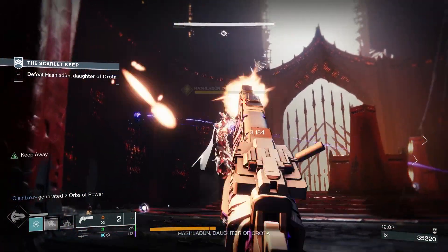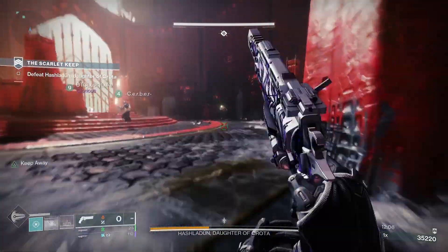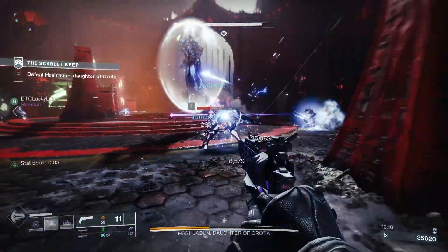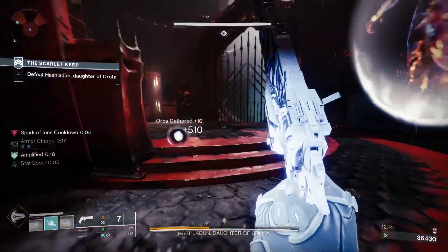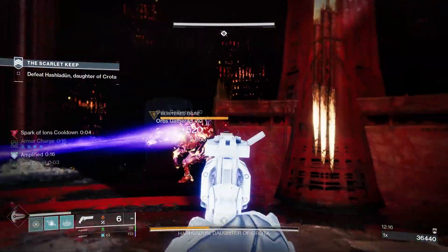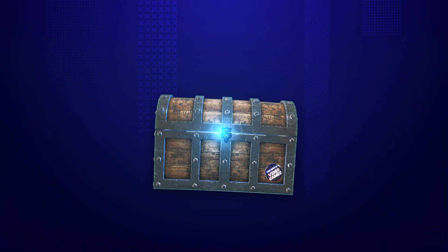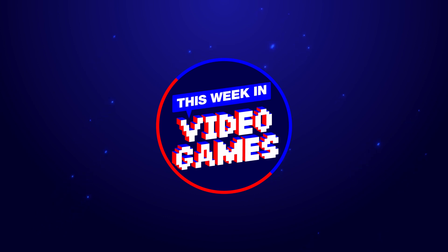Epochal Integration is a hand cannon added to Destiny 2 in Season of the Deep. The mission for this gun feels like an extension to the Lightfall campaign and gives us loads more information about the Veil, plus we've got a very tasty hand cannon with some great stats and perk combinations. Today I'm going to walk through how to get Epochal Integration and look at the perk combinations in Destiny 2.